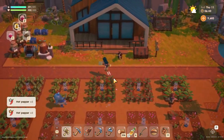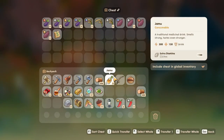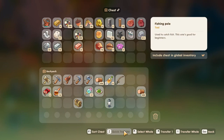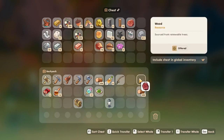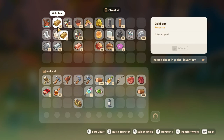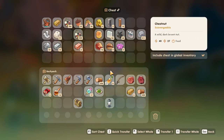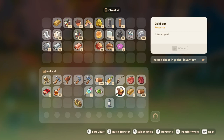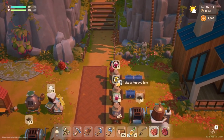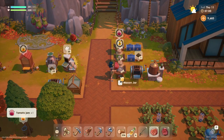We are going to have to figure out that whole shed thing here soon. We can take these to the lab — that would be useful. I've got plenty of wood. We are going to need the watering can. Then we have papaya jam, pickled corn, and tomato jam.